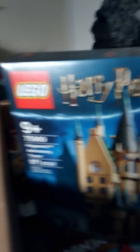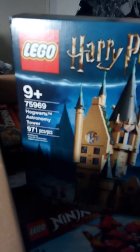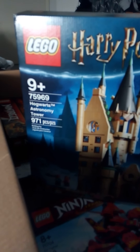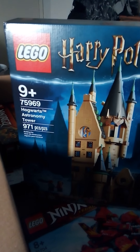And then we have the Lego Harry Potter Set 75969 Hogwarts Astronomy Tower, 971 pieces. I also forgot to mention that the Destiny's Bounty is $130. This thing is $100 right here. So 971 pieces, $100.